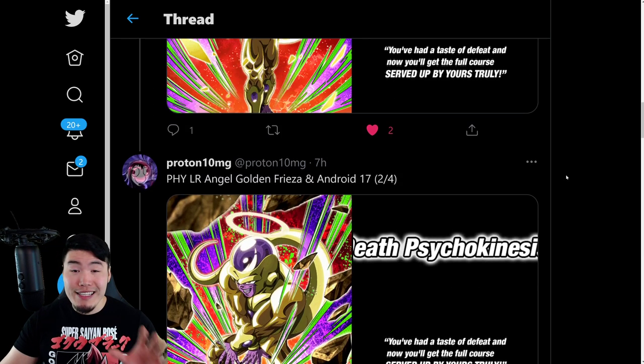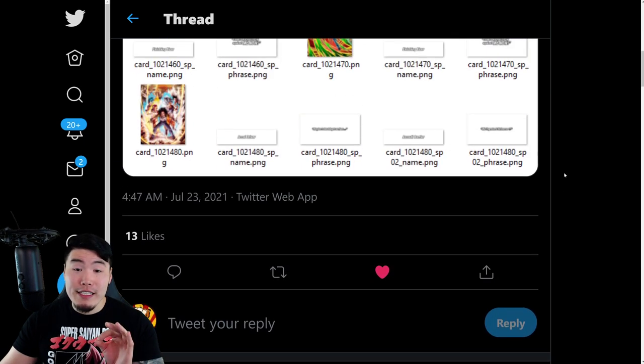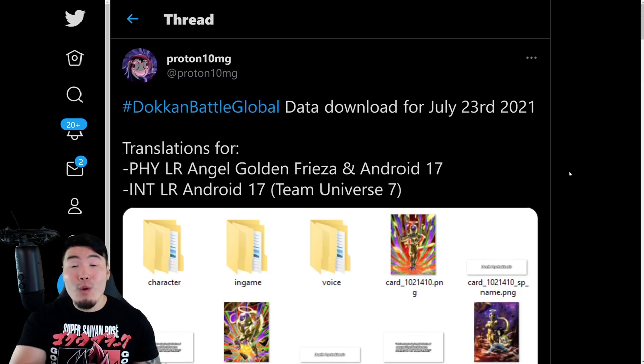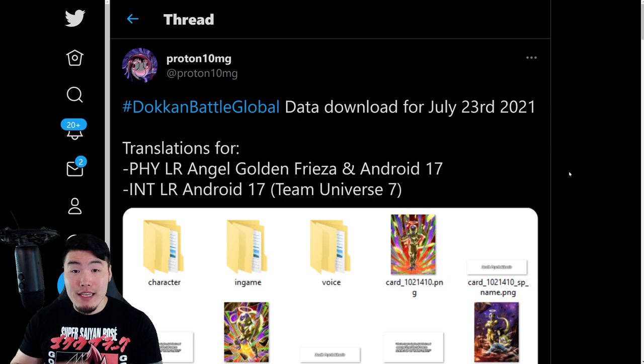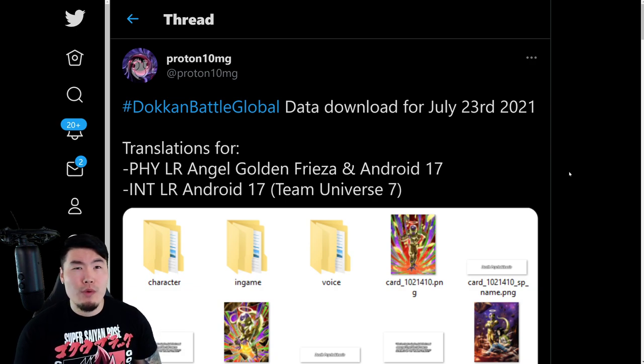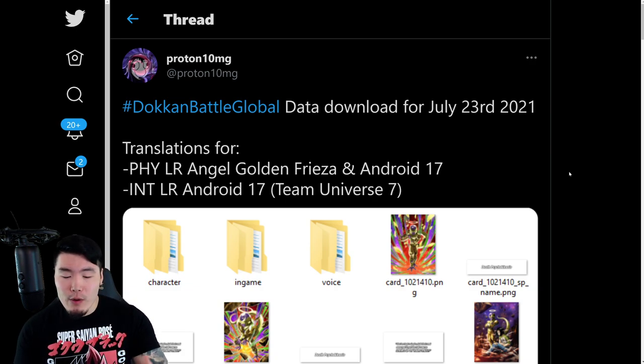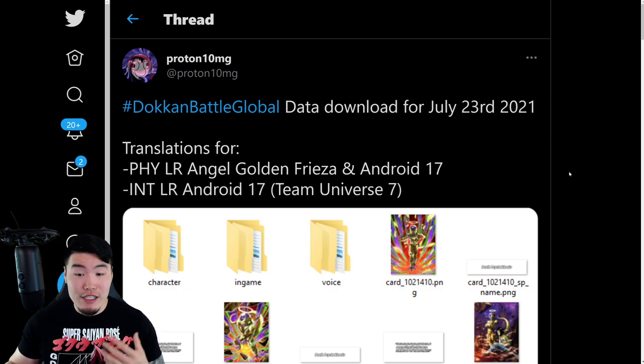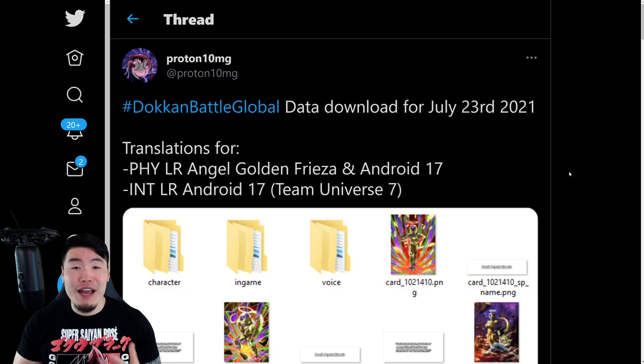For anybody wondering the exact time they come out: it's going to be July 25th at 10 p.m. Pacific Time, or July 26th at 1 a.m. Eastern Time. For a normal banner it usually comes out around 2:30 a.m. Eastern Time, so this is about an hour and a half earlier than normal — but later than the Dual Dokkan Fest Part 1 dropped. So once again, that's 10 p.m. Pacific on the 25th, or 1 a.m. Eastern on the 26th. If you live in a different time zone, just Google the conversion and you'll have the correct time.